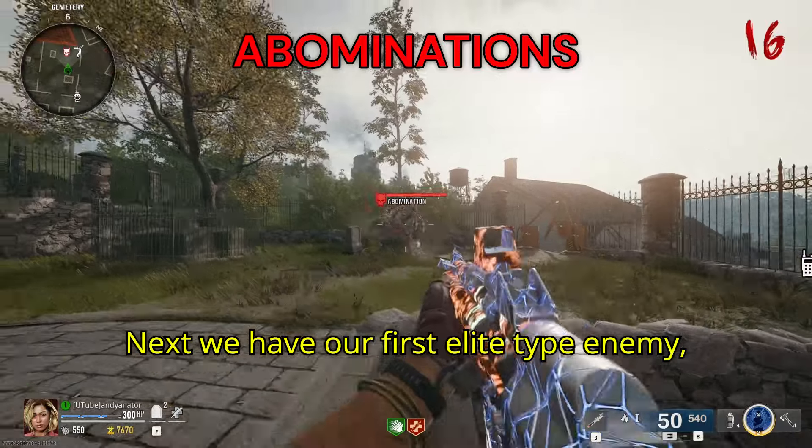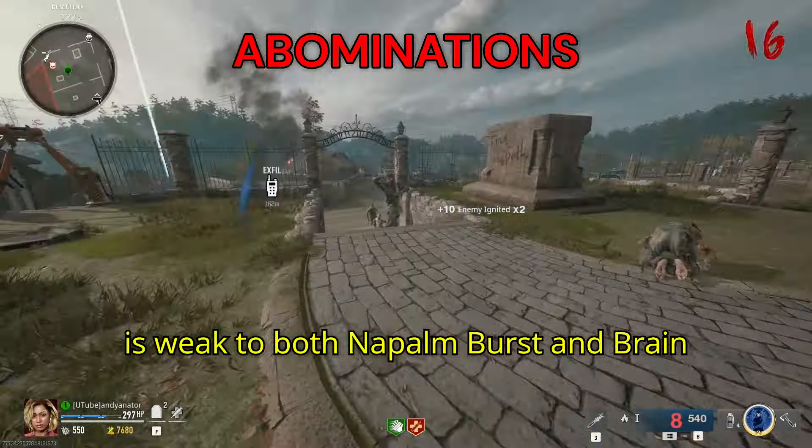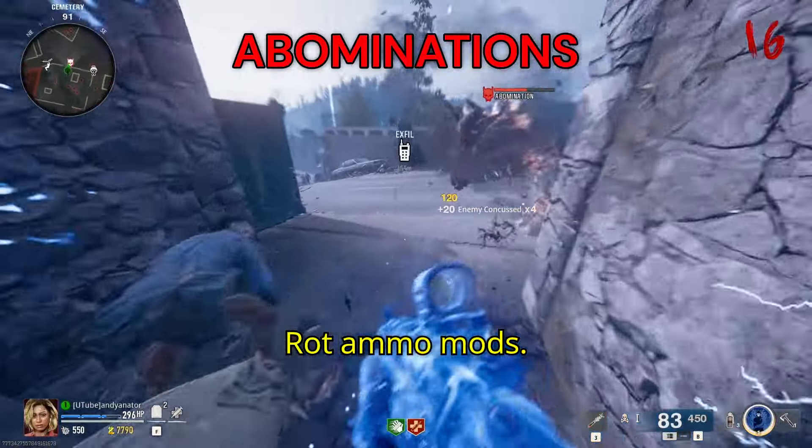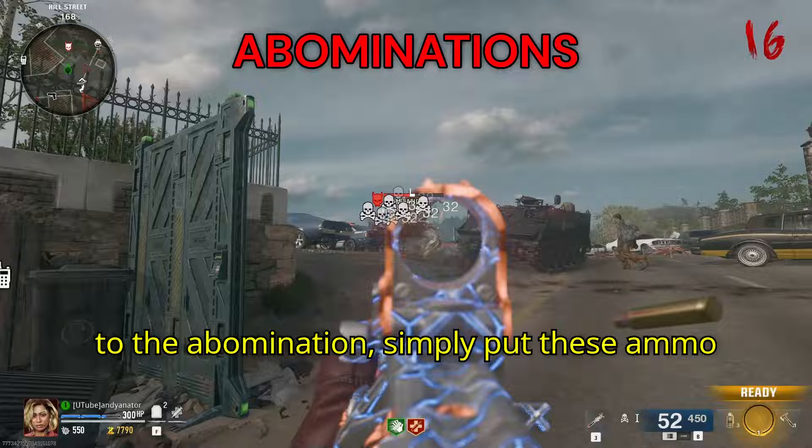Next we have our first elite type enemy, which is the Abomination. The Abomination is weak to both Napalm Burst and Brain Rot ammo mods. So if you're wanting to do extra damage to the Abomination, simply put these ammo mods on.